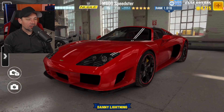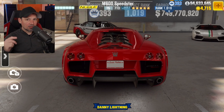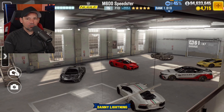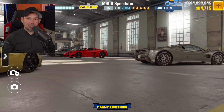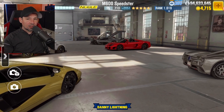What's up everyone, Danny Lightning back with another CSR2 video. We're going to run the Prestige Cup with the M600 Speedster. We'll show you the final speed traps, the final sprint races. We'll do the last couple of races so you can see the times to beat, how fast you need to be to get to stage 6 parts, and all that good stuff. If you enjoy this content, make sure you hit that like button and subscribe to the channel. And here comes the Prestige Cup.